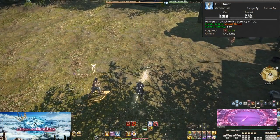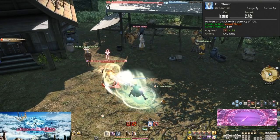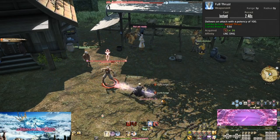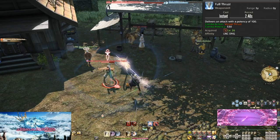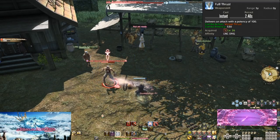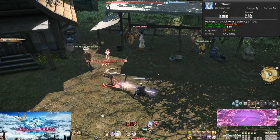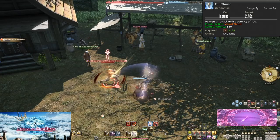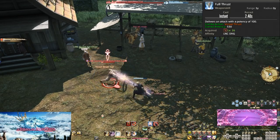Level 26, Full Thrust. A whopping 530 potency when used after Vorpal Thrust. This is where things start to get interesting. Your main combo is complete: True Thrust, Vorpal Thrust, Full Thrust. Since Life Surge is best used on your strongest attack, try to only ever use it on Full Thrust. This is always going to be our strongest weapon skill, so it's easy to practice from now until max level. Also be sure to only use this combo after you are buffed by Disembowel. That 10% damage adds up fast, and that becomes especially true with an attack that does 530 potency.